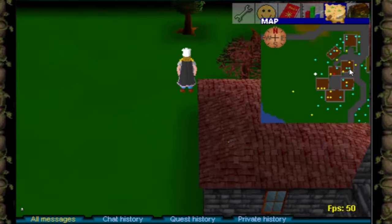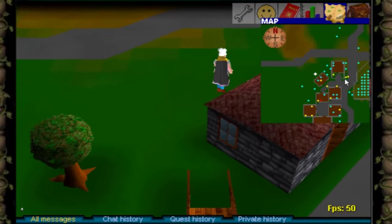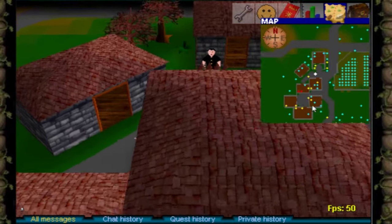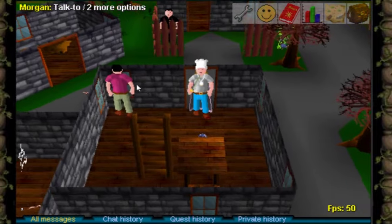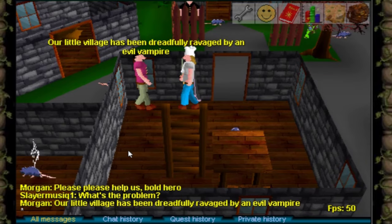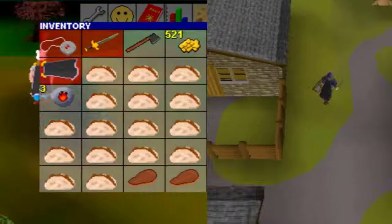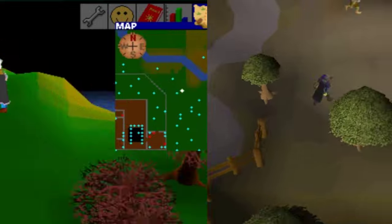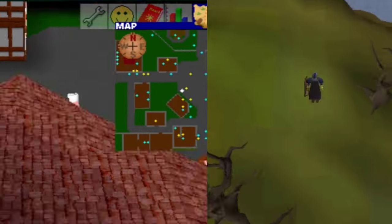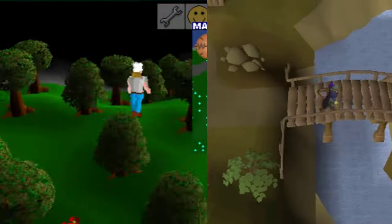On the 28th, there is a new village introduced south of the manor, but that village is being terrorized by a vampire. The village is currently pretty lacking in things to do — there's no Aggie the witch, no Ned, no jail with guards. You can basically only start the Vampire Slayer quest. To start the quest, we speak to a citizen of Draynor Village, who redirects us to Vampire Slayer Dr. Harlow, from whom we get a stake needed to defeat the vampire.